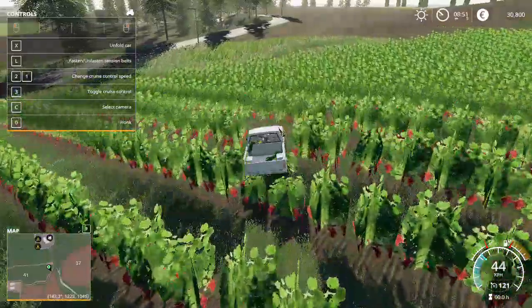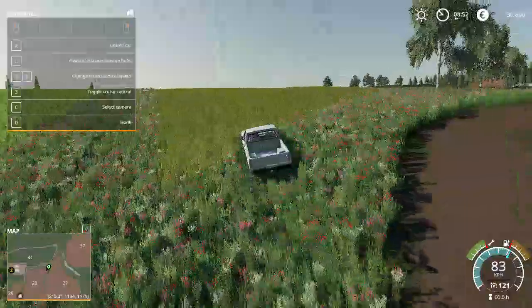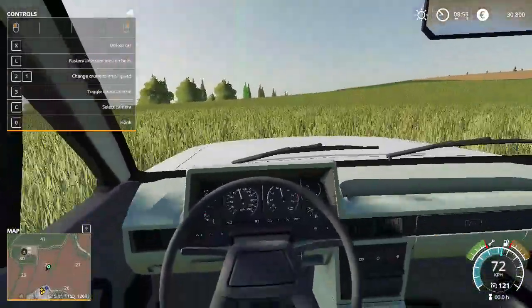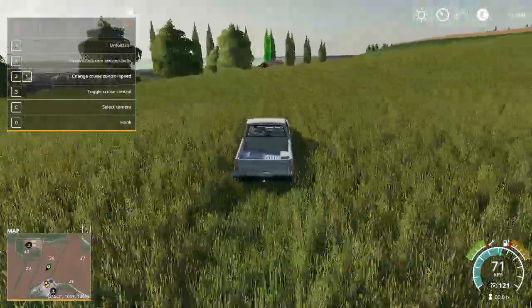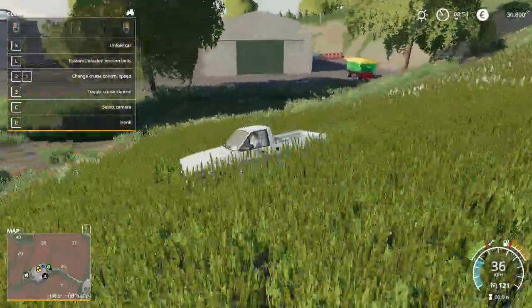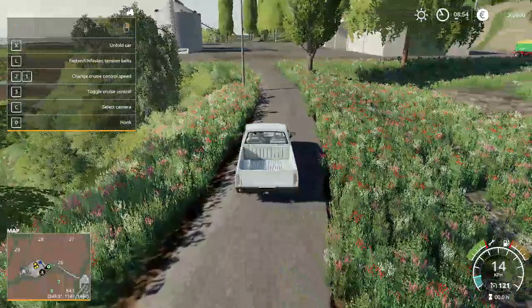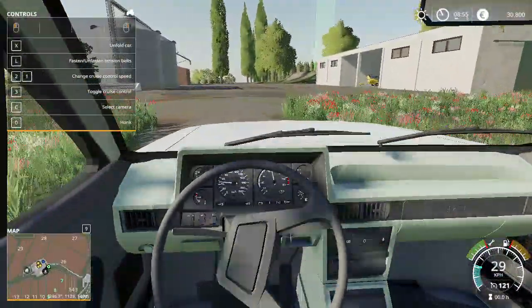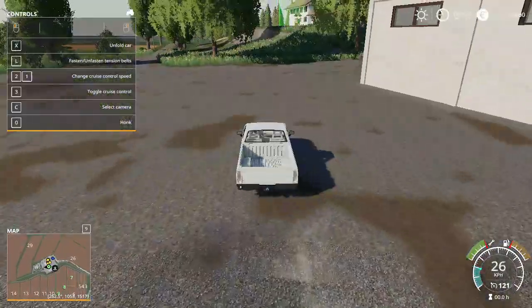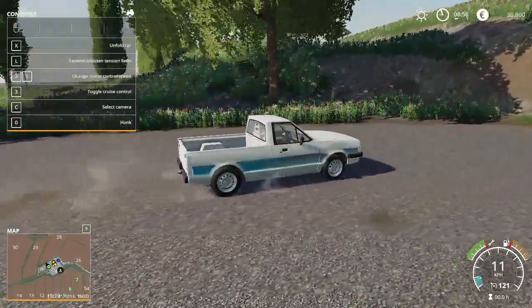I'm gonna go ahead and cut through here real quick — I don't want to go all the way through the road again. What is this — barley? Yeah, I think that's barley. But we got to enter the farm correctly. Okay, now I'm gonna get back on the road and go over to my house, and I'm gonna go ahead and park my nice blue truck over here.